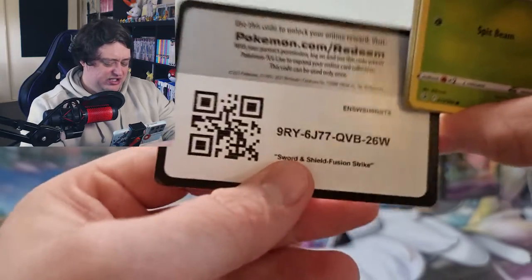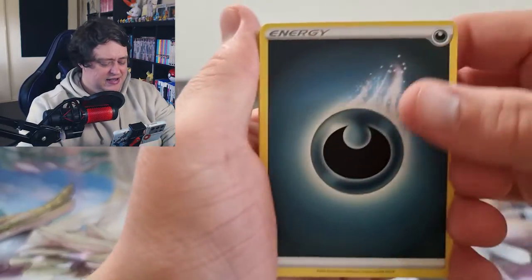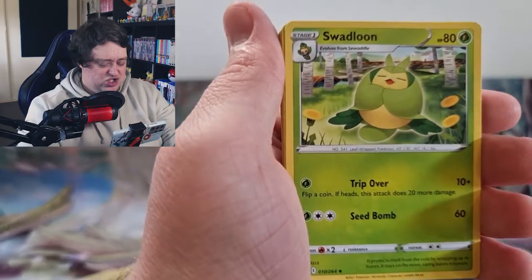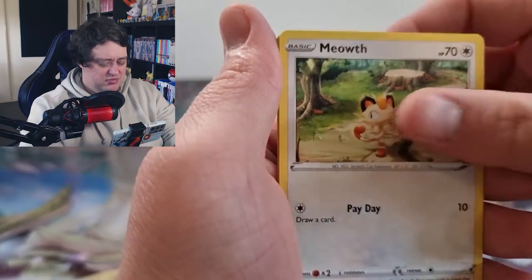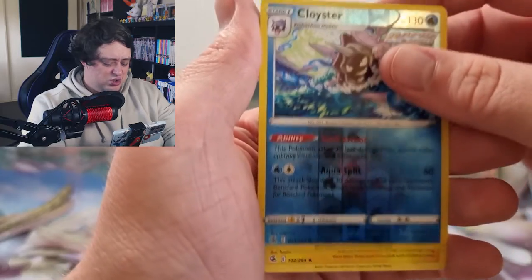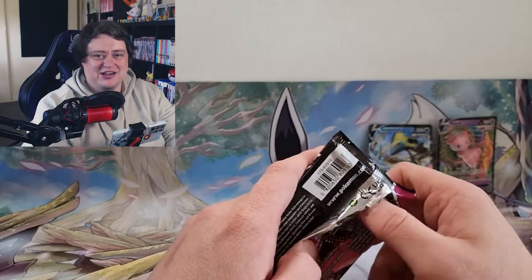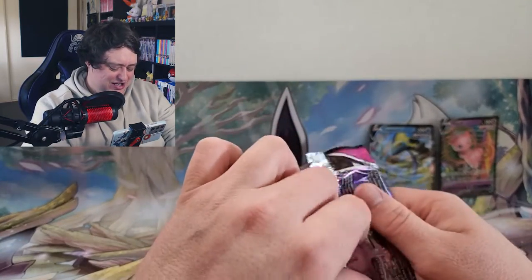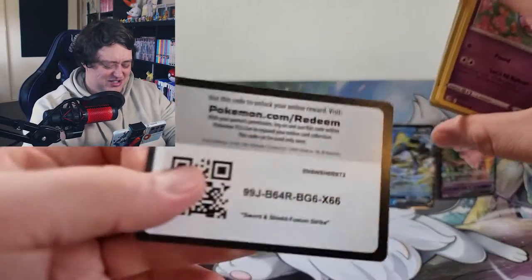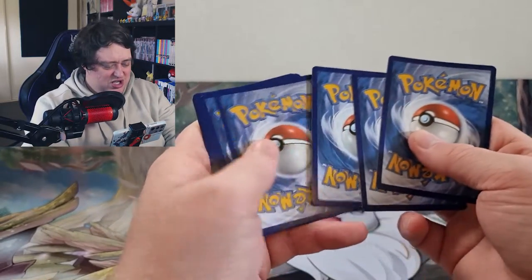We're down to the last two packs. We're starting to get a little worried that it's not going to be good. Pack seven: Energy, Sandslash, Swalden, Crime-O-Matic, Shalmet, Plusle, Moona, Meowth, Meryl, Cloyster, Azoravas, and Azorora. Uh-oh. Is this actually about to go exactly how last week's video went? That's a little bent, sorry. There's a code card - two, three, and four.